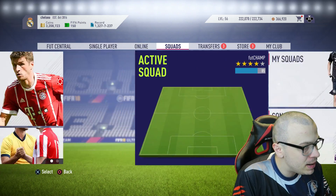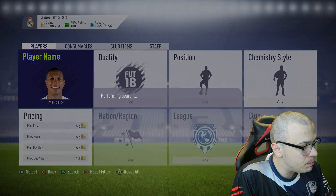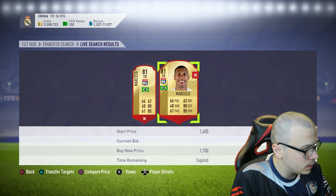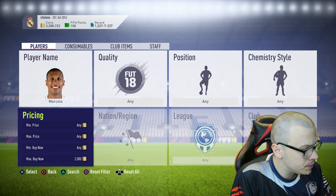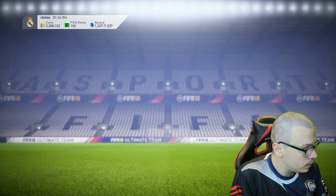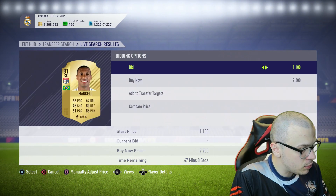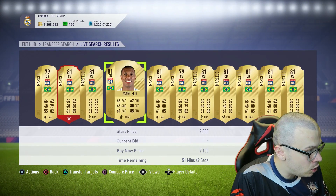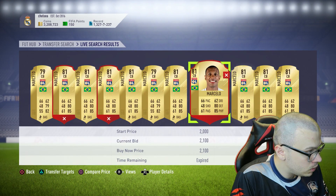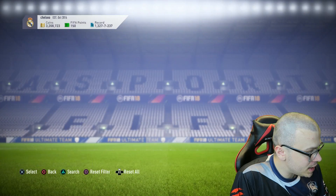First of all, we're gonna complete the Premier League Team of the Season SBC. On the transfer market, the first player we're gonna buy is 79-rated Marcelo. He was cheaper three hours ago — he was around 1,000 coins — but now his price is over 2,000 coins for some reason. I need to raise the price a bit more.